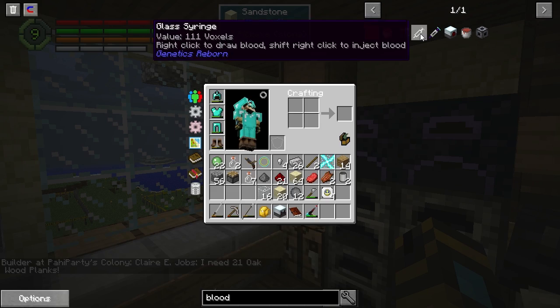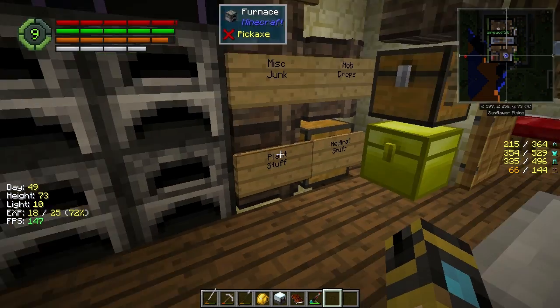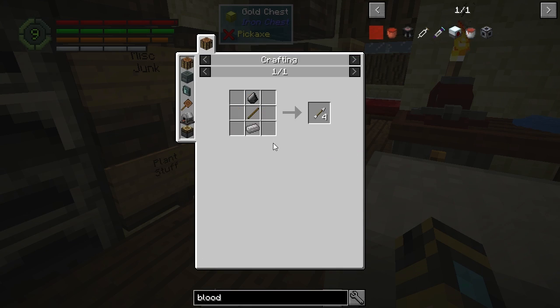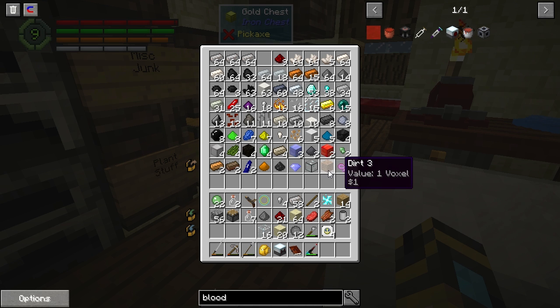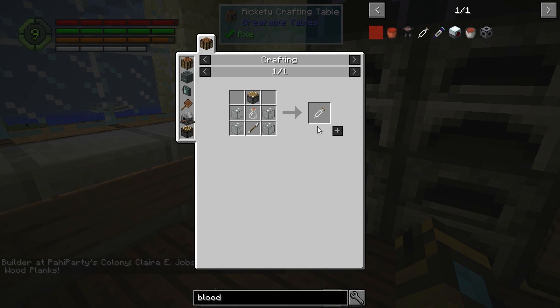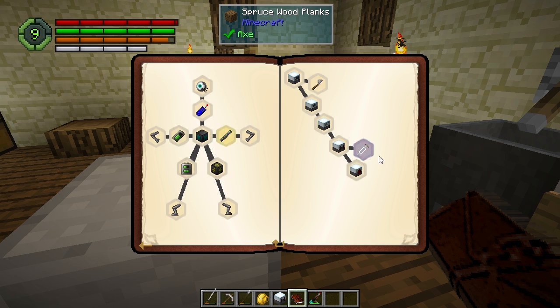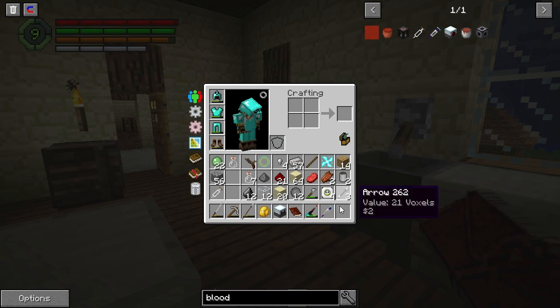In theory, we should be producing a hefty amount of power now because it's daytime. If everything's set up right, this should be full — and it is — and I can activate this connector, and it should be transferring RF in a pretty sufficient way. That's going to rapidly fill up this internal buffer. Get the farm running again. Our void ore miner just picked up an ore — it's a little bit slow but it's on tier one.